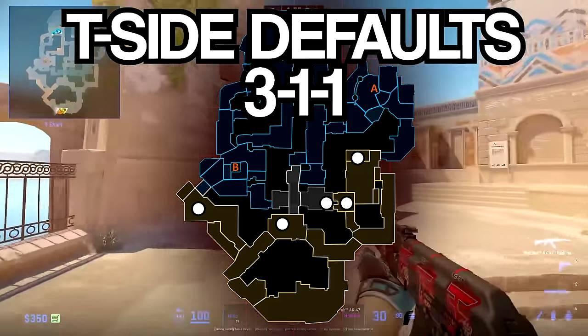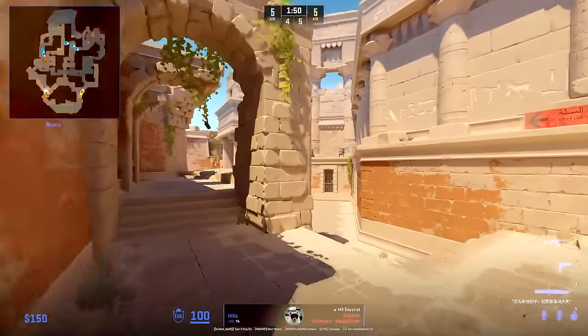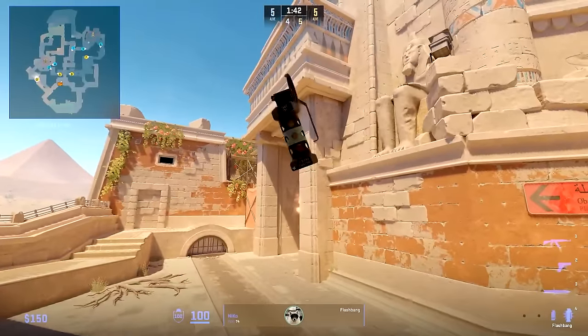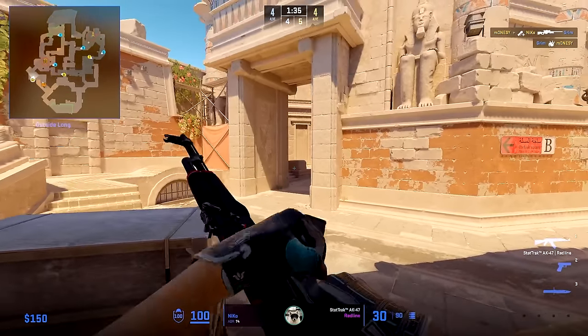3A, 1 mid, 1B. Nico starts the round as the solo B player with this Molotov towards B main to make sure Complexity can't push him, and then uses this to hit any players outside of Con. He pops a flash and peeks out to try to find a 1v1 fight. After some trades in middle, Nico then smokes off main like this, since he can then be allowed to go to pizza on site — forcing Complexity to use a smoke to block him out of main.